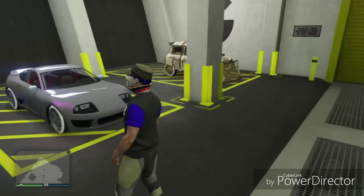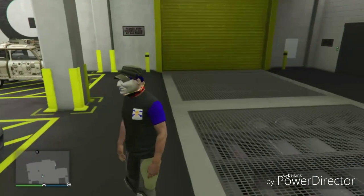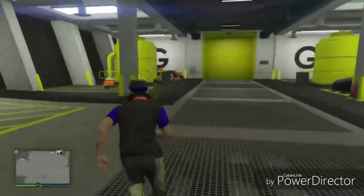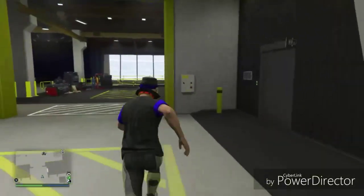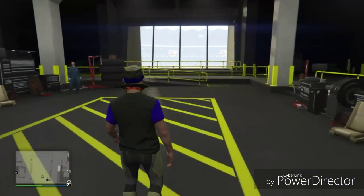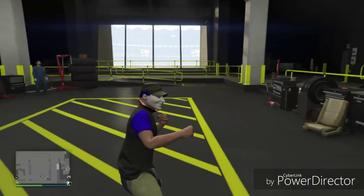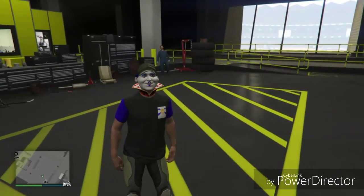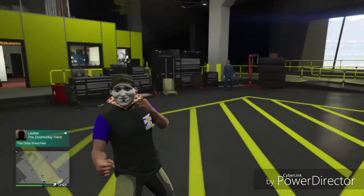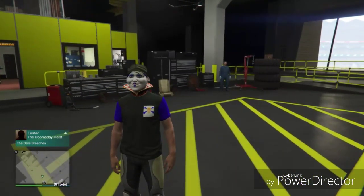If you do not know this glitch already, requirements are simple: the arena with the car you wanna duplicate inside, as well as the car you want to get rid of inside. Set your matchmaking to open and set your last location to the arena.